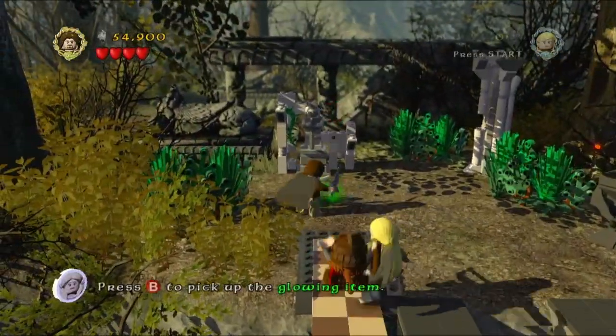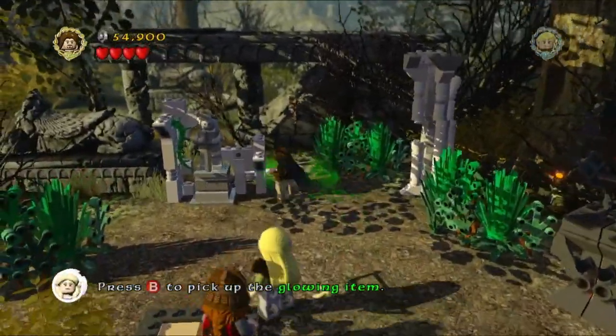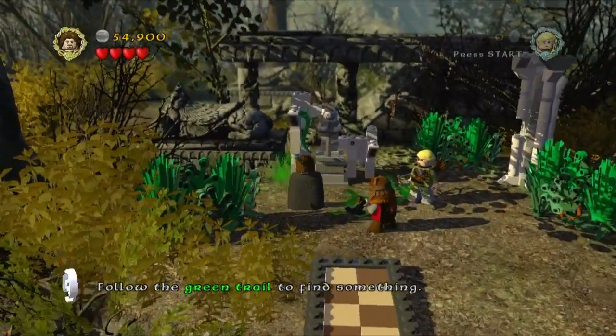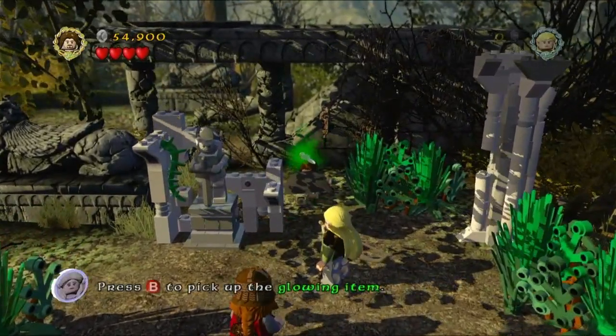Jump up top here as Aragorn - we have to actually use him to track down Frodo. So we have to use him to follow these footsteps. This is an ability only Aragorn has, and we'll be using it quite frequently through our free play. We've got a little cutscene here and then another area.